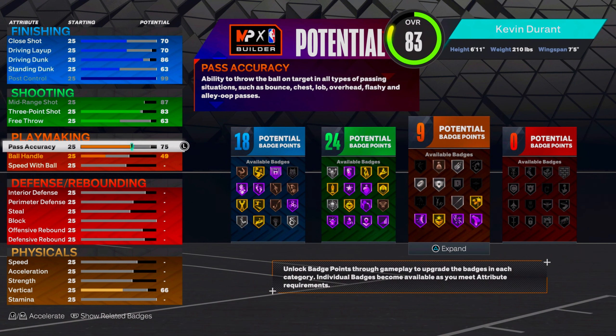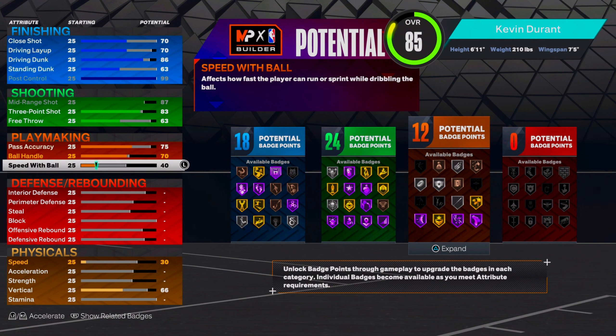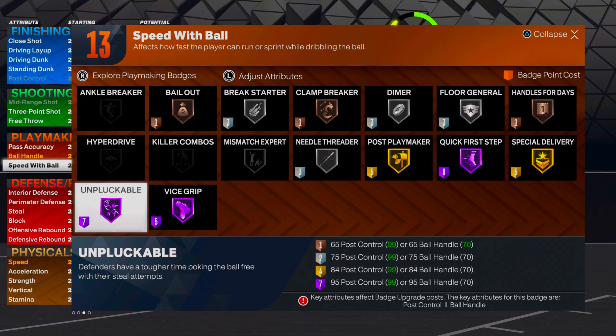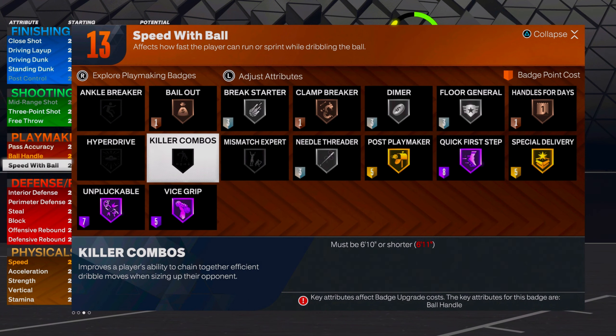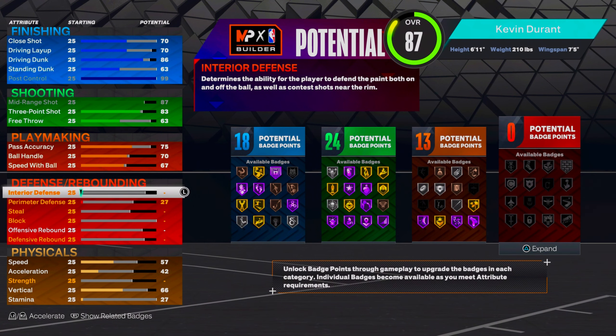For playmaking, go to 75 on the passing accuracy for LeBron James passing style, 70 on the ball handle, and 67 on speed with ball, so you get 13 playmaking badges. If you have rebirth, put those extra badges into playmaking — it's eight for Hall of Fame quick first step, five for vice grip, and seven for unpluckable. There are a lot of badges here so put every extra badge you have into playmaking.